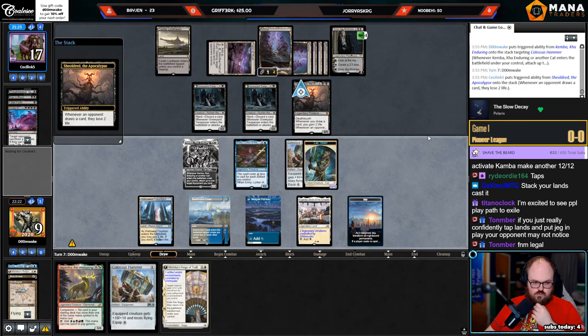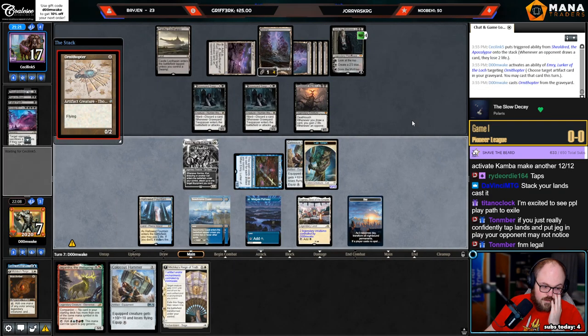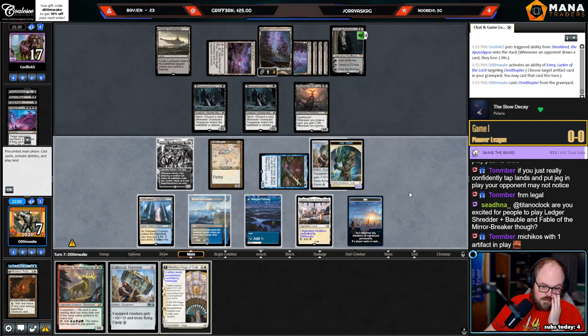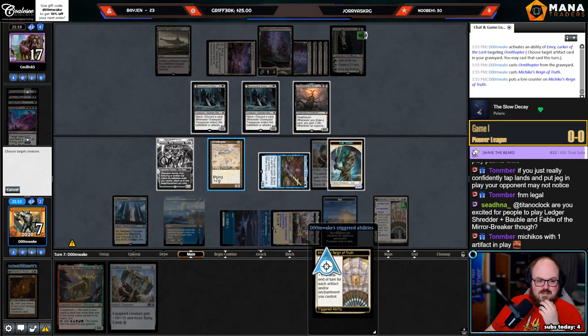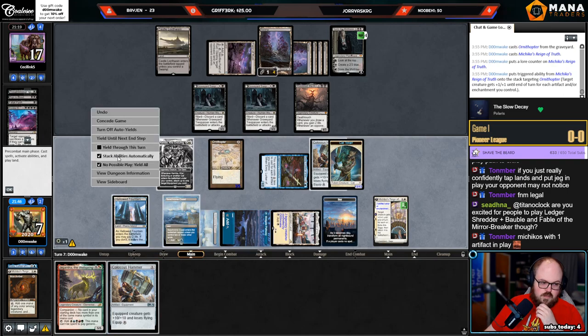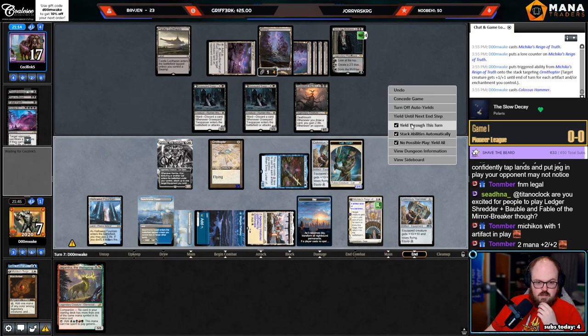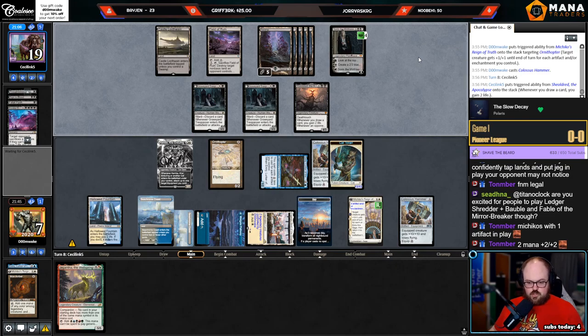Reign of Truth — it's not really getting me anywhere at 17. Play Ornithopter. I could have played Mox Amber, played hammer, activated Kemba, and made another big cat token. I guess if I was gonna do it this way I should've just played the hammer first — because I want to put the hammer in play for Kemba next turn. The fact that I'm just getting stonewalled here is pretty embarrassing.